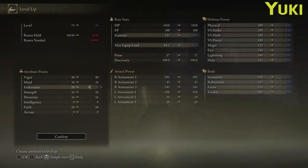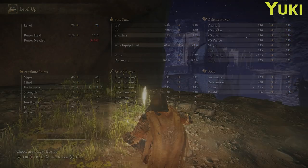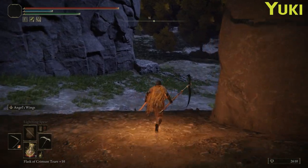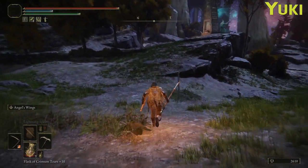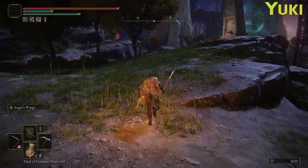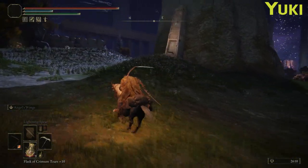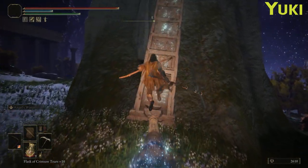Where do we want more levels? Endurance would be nice, just for more jumpy jumpy. Mind would also probably be nice though, for more lightning bolting. Is Red Dog going to notice us if we sneak around here and light this brazier? Maybe.